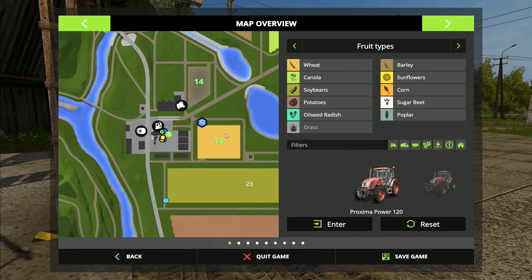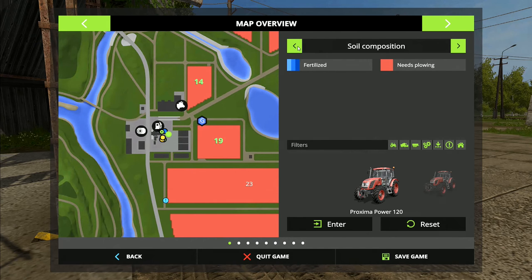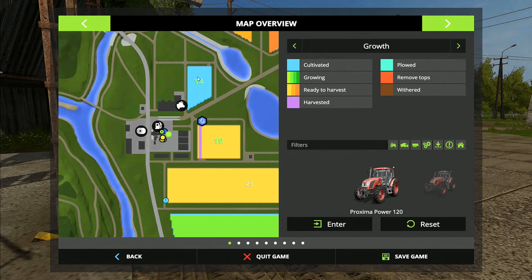Field 19 is busy being harvested. If we take a look at the soil composition, everything needs plowing once again, but we're not going to worry about plowing for now. One field is cultivated and ready to sow, so we will sow that field and put some hired help in there.